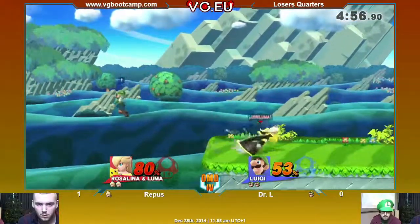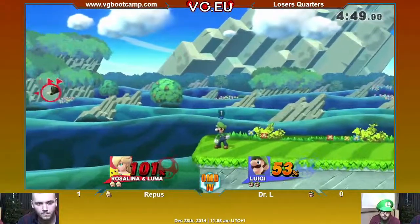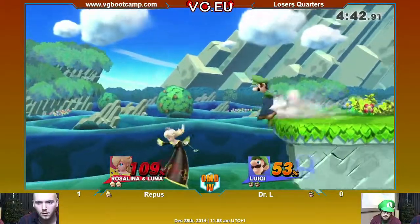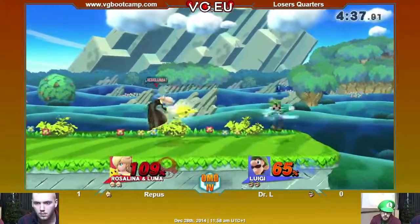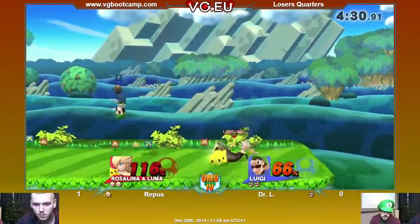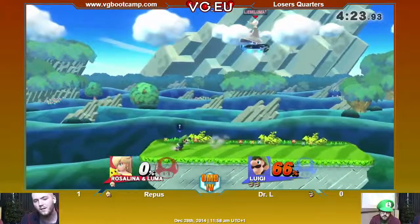Nice combo — he finally gets the combo, that's what he needs. He's still in the lead. No Luma. Nice back air — but really bad from Ripos. It still doesn't kill though; he doesn't have invincibility. Here we go with the down air — I think he could have gone for the down smash. Not sure about Luigi's down smash, but most down smashes send the opponent off the edge. Doesn't get the down B this time. Luma is still there — Rosalina is still living. But now the back air kills, and Dr. L is in the lead.